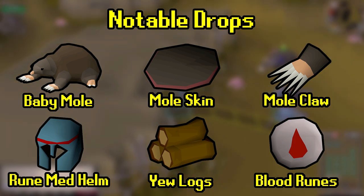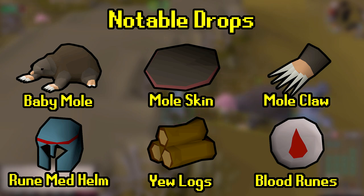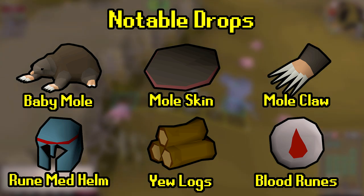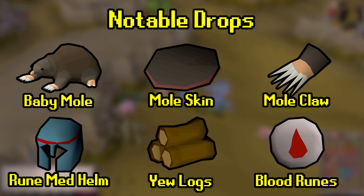People like Ironmen need saradomin brews for their PVM experiences to keep themselves alive. The mole also has other drops such as weaponry and armor, runes and ammunition. The other items really worth collecting are the yew logs — 100 of them noted for about 26,000 GP at the time of this recording — and the rune med helm, which is somewhat rare at 1 in 128 but worth around 11k.